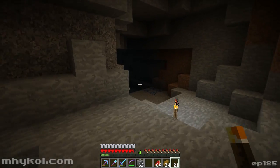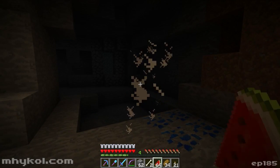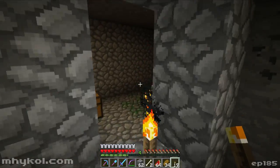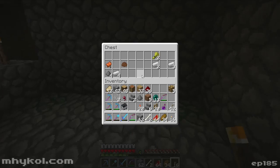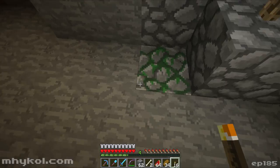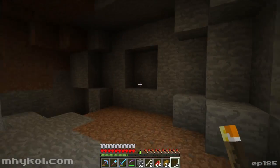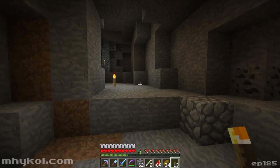Whoa, look at all that dark! There's a dungeon — got some iron, some meat and cocoa. We'll take it. I don't really care much else about what's in here. I should have brought a bucket of water if I was smart, but I did not.